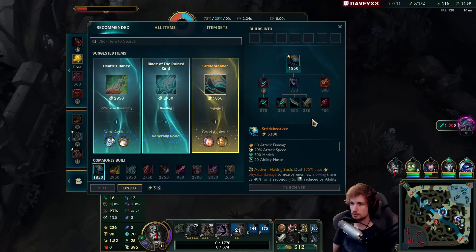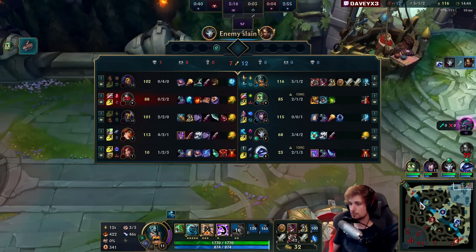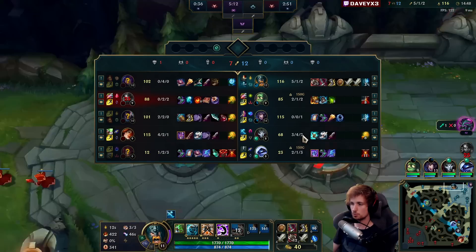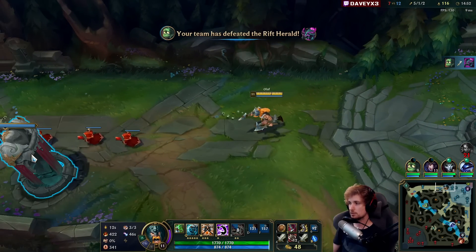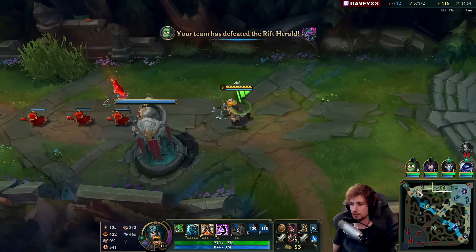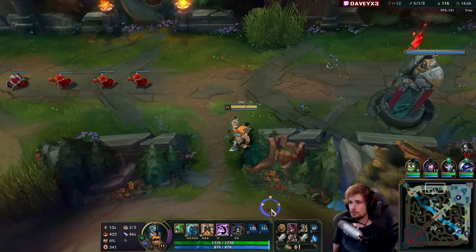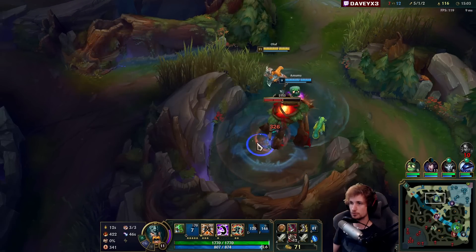No problem — it's all good. Yeah, it sucks that we die, but not by Niko by the way. Niko got no kills, no assists, nothing — only Yasuo got something. And it was avoidable because I could have just kept on running. The Yasuo would never have gotten it, but I was trying to take a risk. Not really worth it again.